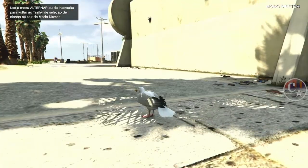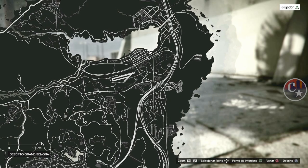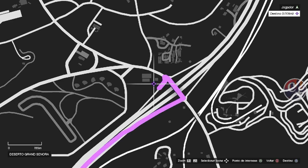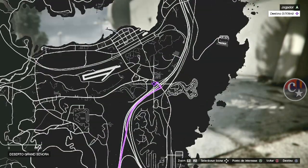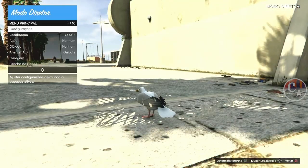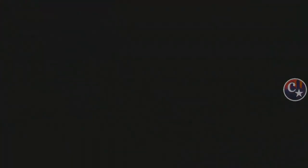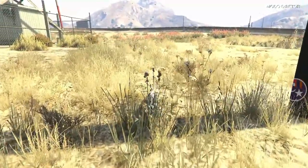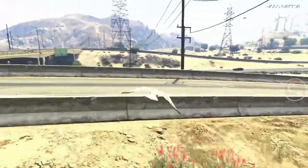Olha só, aparecia aqui com a ave — com a gaivota. Eu gosto de vir sempre nesta localidade; para quem me conhece e viu os meus vídeos sabe que eu gosto de vir aqui, porque fica um tráfego bem maior de veículos, inclusive de caminhões. Abra o menu de interação, vá em localização, setinha da esquerda, vai dar ali em destino, e você confirma com o X ou com o A para quem está no Xbox.